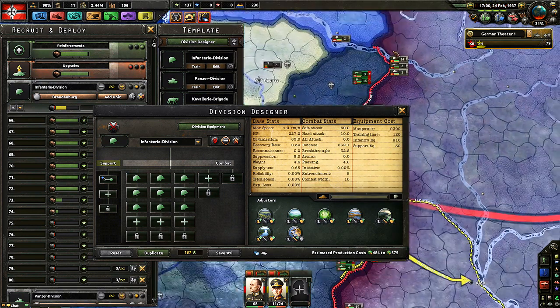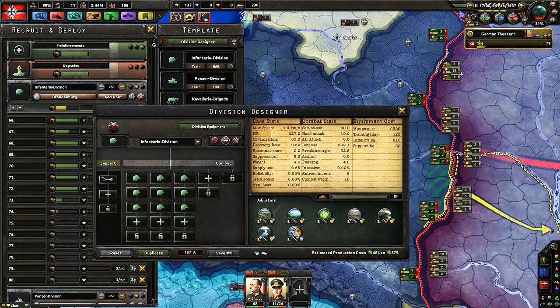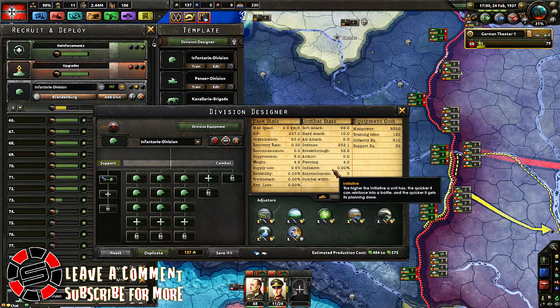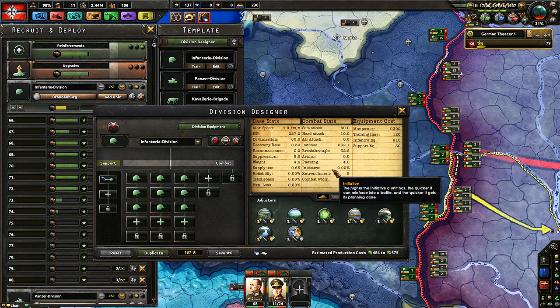Initiative — the higher the initiative, the quicker a unit can reinforce into a battle. When combat is going on and you click on the combat bubble, you have two columns: you on the left and the enemy on the right, with reinforcements at the bottom. When you get late to a combat, every night at 2400 there's a chance of X percent that you'll join the battle the next morning. That chance increases every day until you actually join. The higher the initiative, the more that increases per day — the faster you'll basically join the battle.